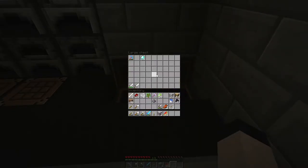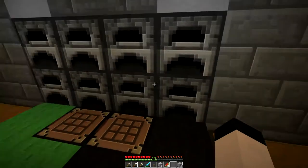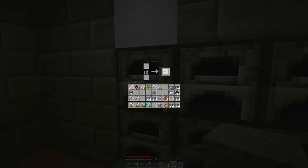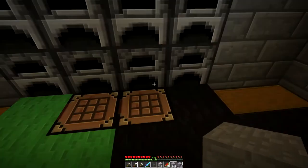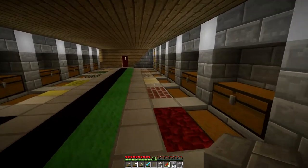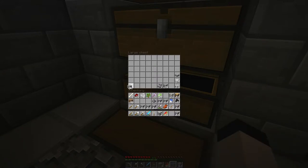Earlier when I was working on the trap and putting the stone bricks down, I put a bunch of cobblestone in here to prepare just in case I needed extra stone bricks. However I did not — I still had some left over in that chest. But I'm going to make them anyway and I'll probably go find something to build out of them. I'll just stash these — not the gunpowder — in here.